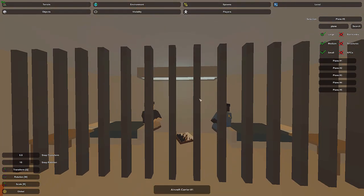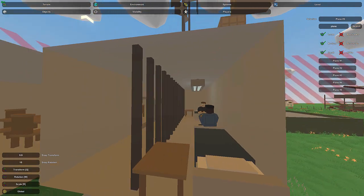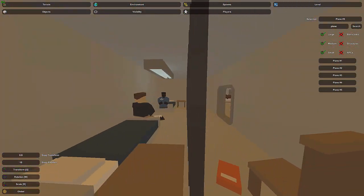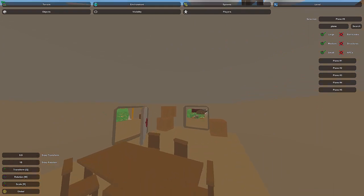One more thing about this jail room — there is actually no way in or out of this jail cell. The prisoners are stuck once they're in. I'm not sure what Nelson was thinking when he made this, but there's no entry or exit, so just be aware of that quirk as you place this room.